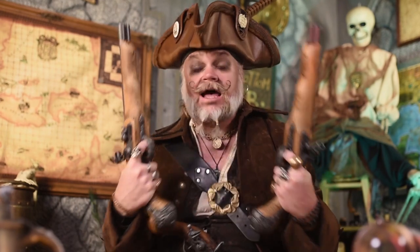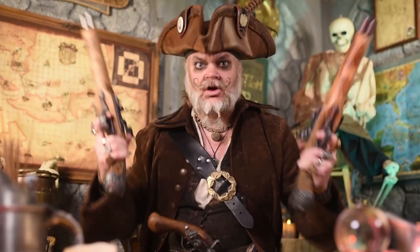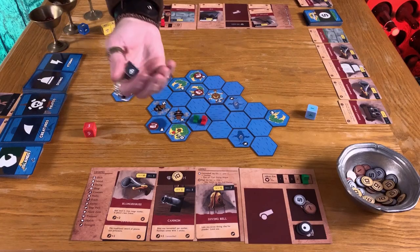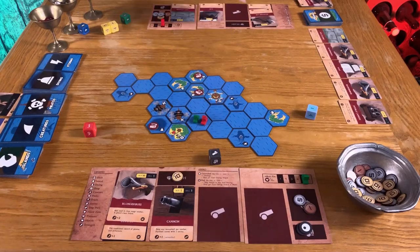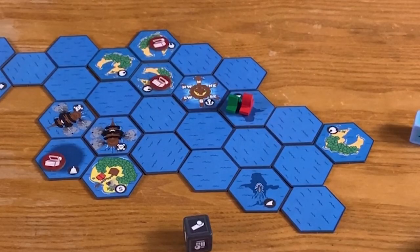It wouldn't be much of a pirate game without some good old backstabbing PvP action. If you share a space with a fellow buccaneer, you may initiate combat. Each player rolls a die and adds any cannon modifiers. If you win, roll the retribution die and you get that reward from the loser. In case of a tie, each player loses one health, because cannon fire is bad for you, mate. And you can't attack if you're on a pirate or sea creature tile — you gotta deal with them instead.